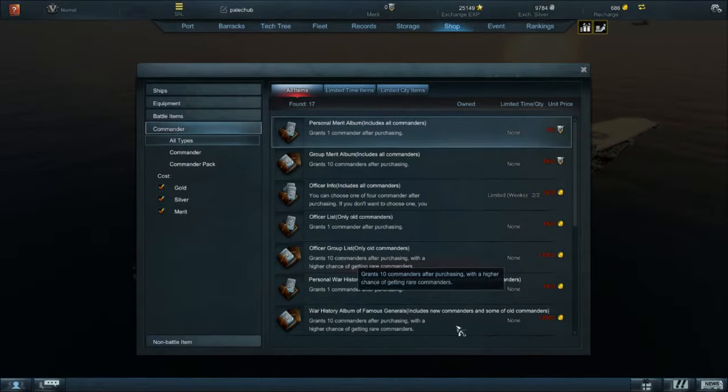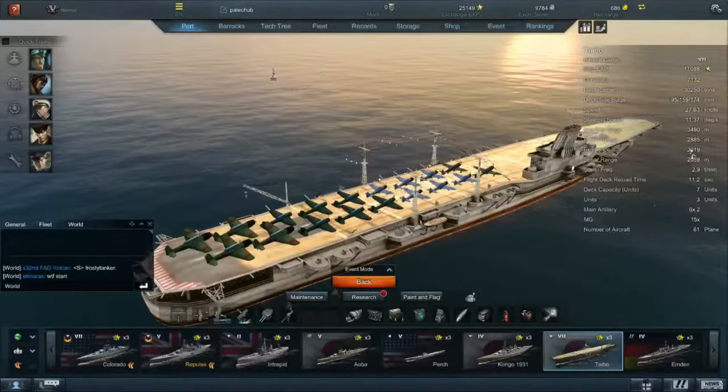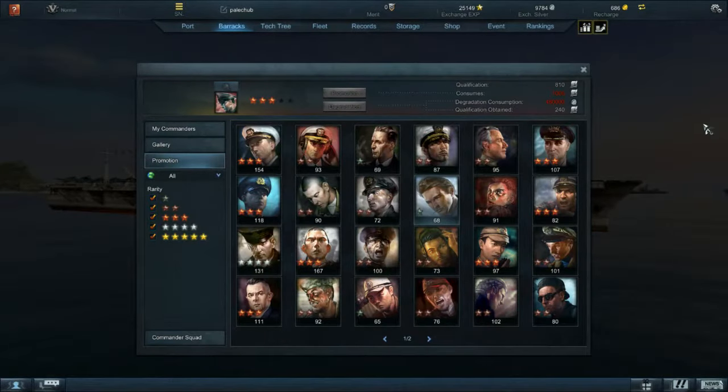For the gold currency, if you get the officer group list, it grants 10 commanders with a higher chance of getting rare commanders — that's important because even though it costs gold, you have a better chance of rare commanders. The regular officer list also costs gold but only gives one commander, and has the same odds as the regular merit option. Don't be fooled by it like I was — I won gold from 5v5 rankings, used it on the single officer list, and got nothing good. You can also degrade commanders to get some resources back, but I wouldn't recommend it since qualifications are hard to come by and you lose a good portion of what you've earned.